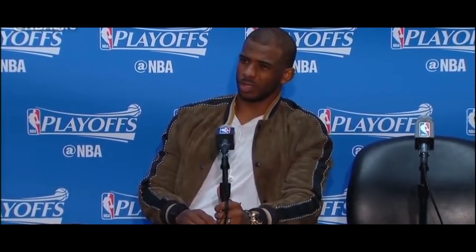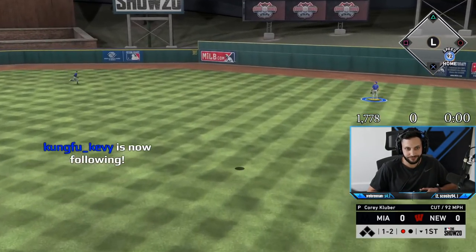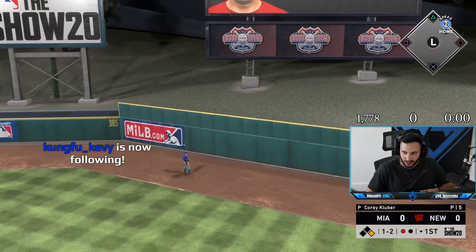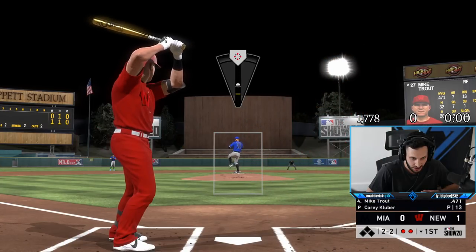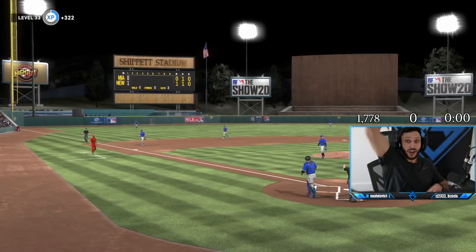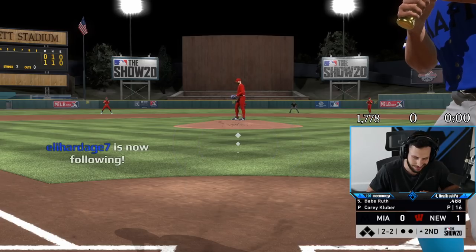I just do not throw this over the middle of the plate — like that. I said do not do that. See ya! You just love to see it. Imagine having a Babe Ruth and his average being under .500 — just couldn't be me.